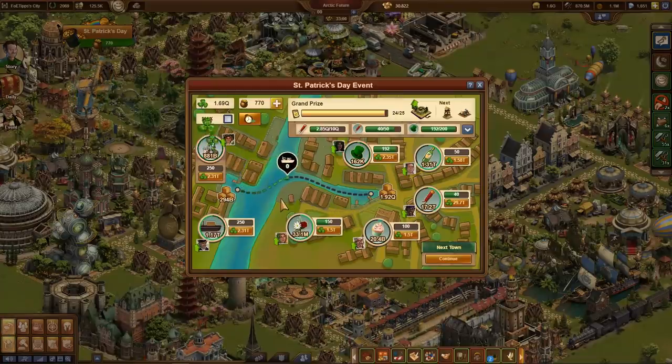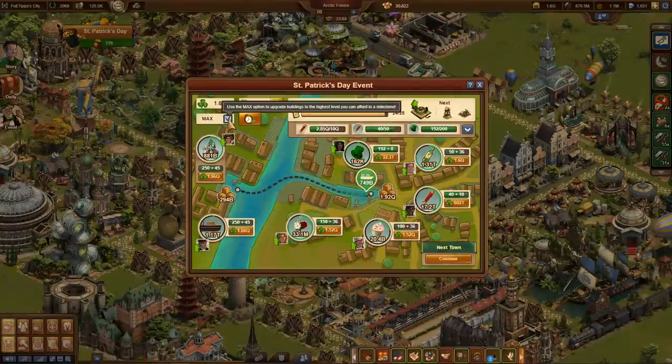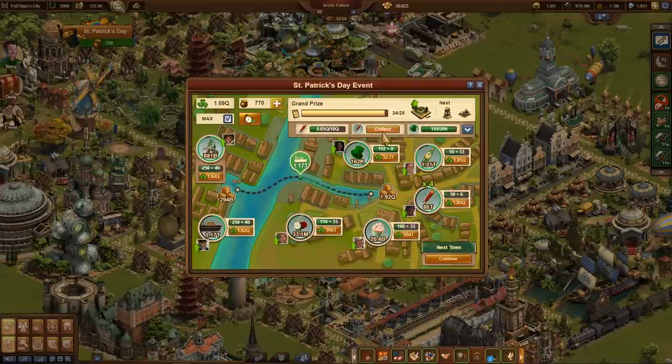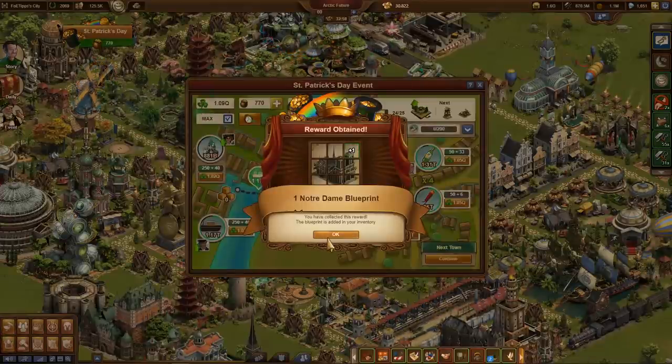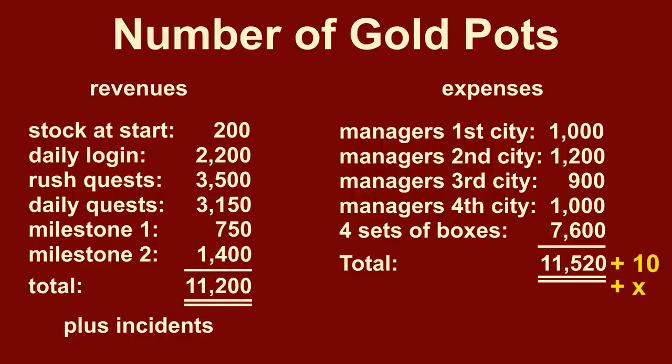For players without the surprise box, I would like to show how they can bring the event building to maximum level without using diamonds. This is despite the fact that you only get 11,200 pots of gold, but you need 11,520 or more. You can rely on luck or follow today's tips.